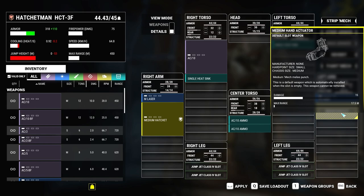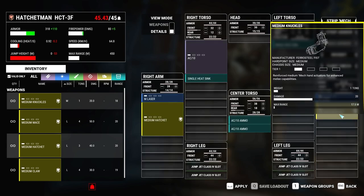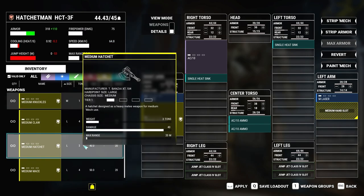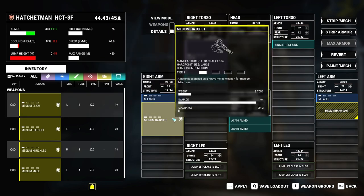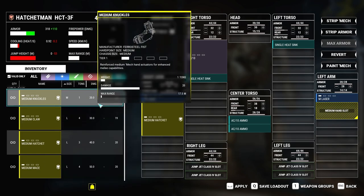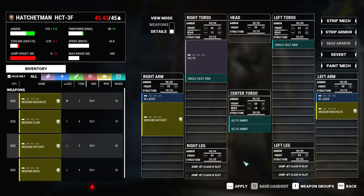Compare that to the hand actuator: 15 damage. Wait, this is a slot - I can put... I can dual wield! Wait, can I dual wield hatchets? Where's the medium hatchet? Why is it a large weapon? Oh, this is a large slot. Hold on - is there only one medium weapon? Do I punch people? That's insane.